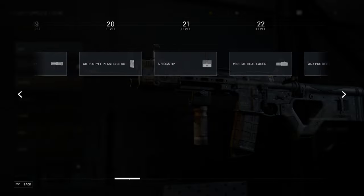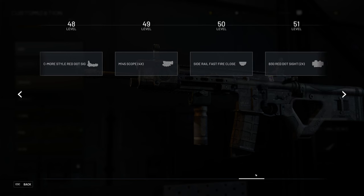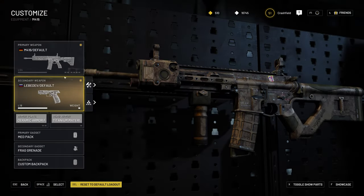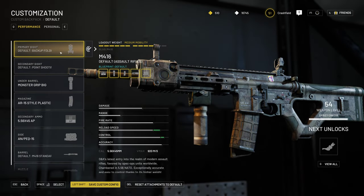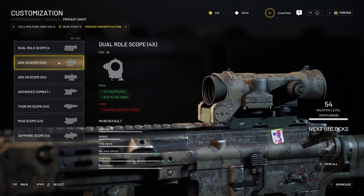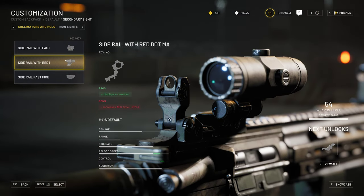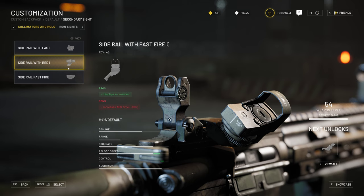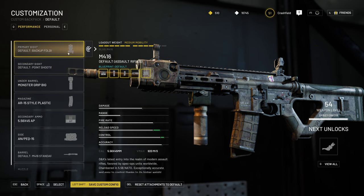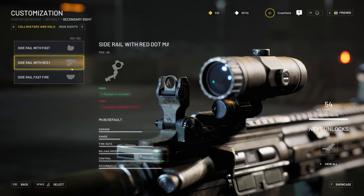Going back to performance attachments — there are three categories of sights: iron sights, collimators, and medium magnification scopes. You can have a collimator or iron sight as a secondary offset sight, which is helpful if you want a medium scope as your primary sight and then a holo or iron sight as the offset, depending on your preferences.